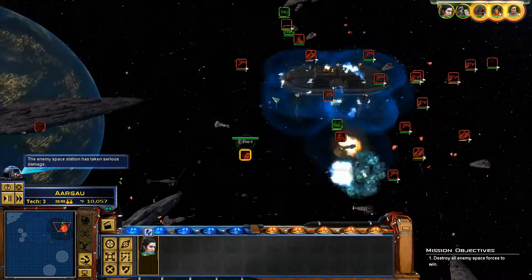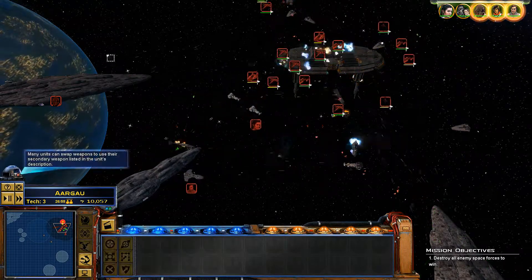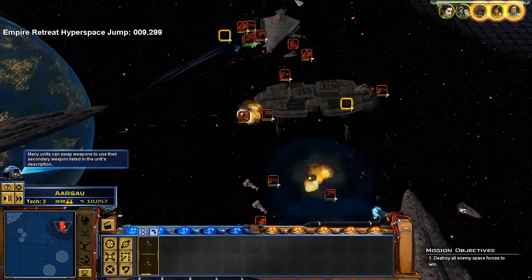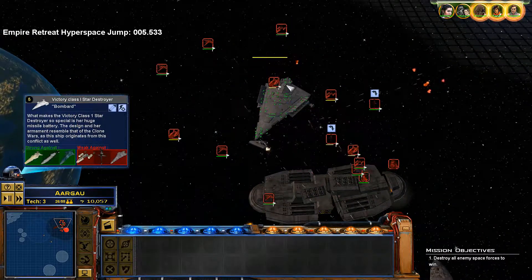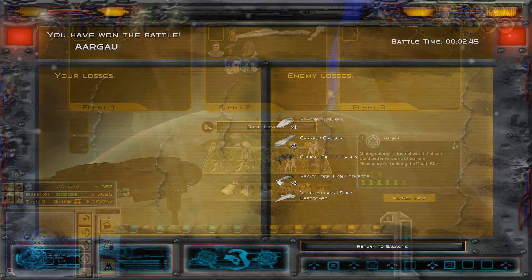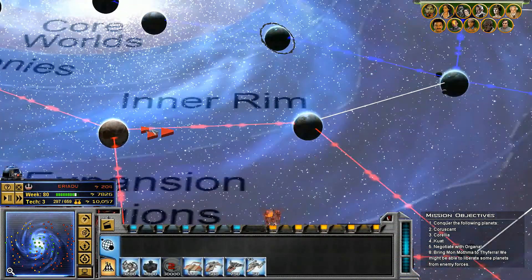I'm just worried about Leia Organa right now. Holy crap, that just got taken out so fast. Meanwhile the A-Wings are continuing to attack. Don't let him sneak away — he couldn't make it, he was too suppressed by ion cannons. Fantastic. Very quick and clear win on my part.